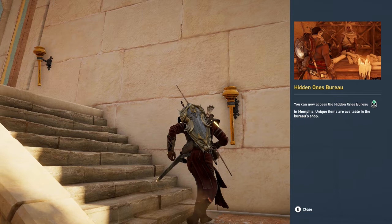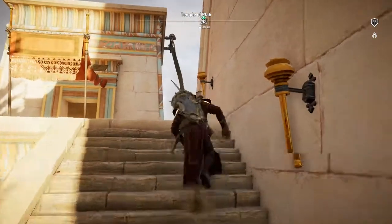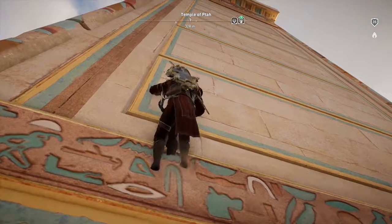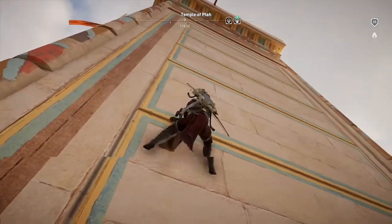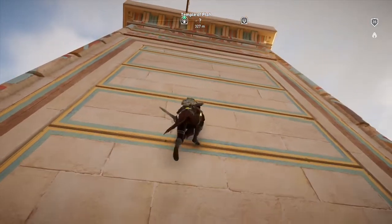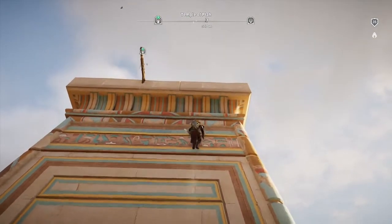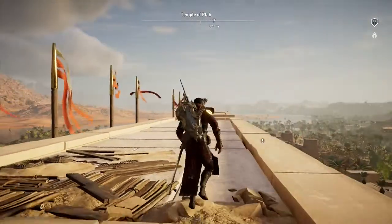We can access the hidden ones bureau — we've got an actual bureau. And not only that, Bayek started his own and he's been training people and we're doing Assassin's Creed parkour. That's so cool! Like seeing the beginning of Assassin's Creed — how the symbol came to be, just seeing the very beginning of everything, watching new recruits come and become dedicated to the cause. It's really cool — Origins has been so fun.